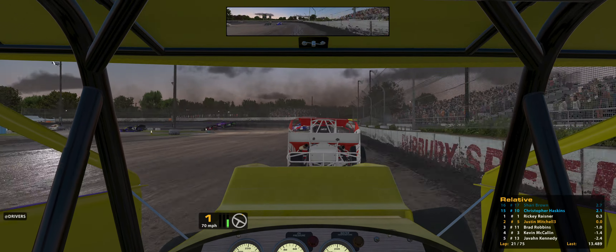It looks like the bottom line is preferred right now. I'm sure it'll burn off and then everyone's going to really struggle — the track will just be slick everywhere. Who knows what will happen. I would just like to get a nice long green flag run here and get some laps in, but everyone else seems to have different ideas. One to go, next time by, line up on the inside.